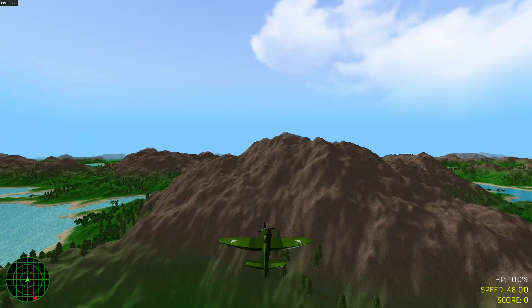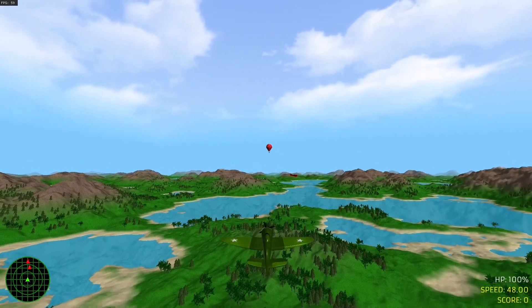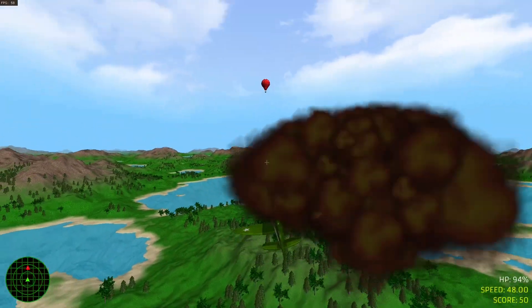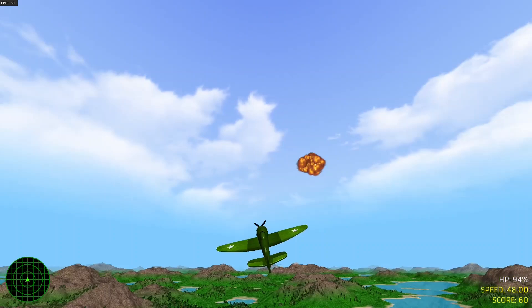Let's go play a round of fight mode. There's a little mini-map in the bottom left corner, and there's our first enemy plane — destroyed. There's also these hot air balloons that you can shoot down.